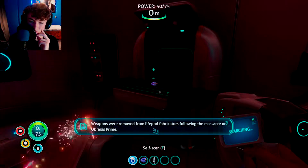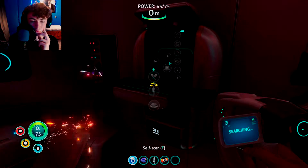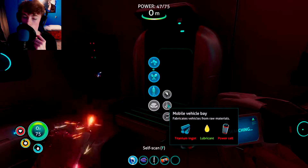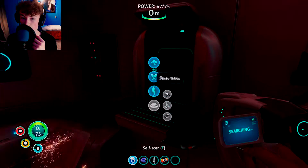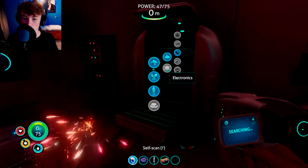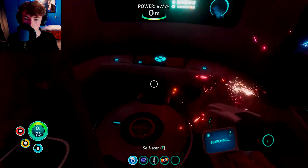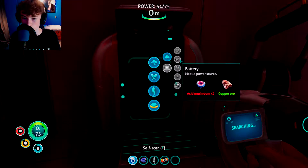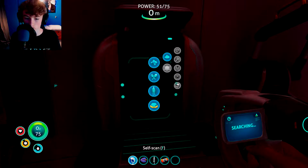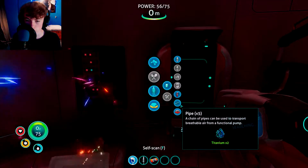And I'm going to get an air bladder as well. Let's see what lubricant can make me. Mobile vehicle — okay. Titanium ingot and a power cell. I can make that. Where's the power cells? Battery, power cell — two batteries and silicon rubber. I can make that. We need a battery, we need acid mushrooms. That shouldn't be too hard to find. I need a repair tool — how can I get the repair tool?